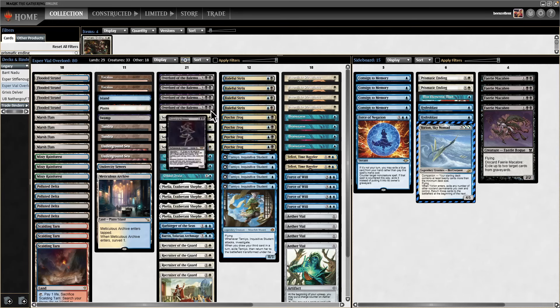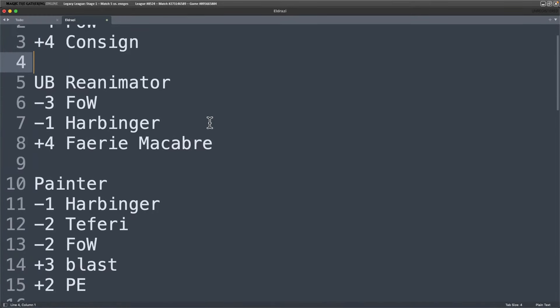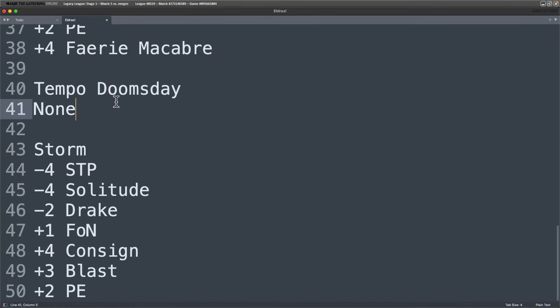Because the format is so creature-heavy, with the top decks being Red Painter, Monostompy, Blue-Black Reanimator, Blue-Black Tempo, and Eldrazi all winning through creatures, Storm decks are marginalized. Doomsday is winning through creatures usually, although they have the combo. They're more tempo. I've prepared a sideboard guide included below. For Tempo Doomsday we make zero sideboard substitutions.